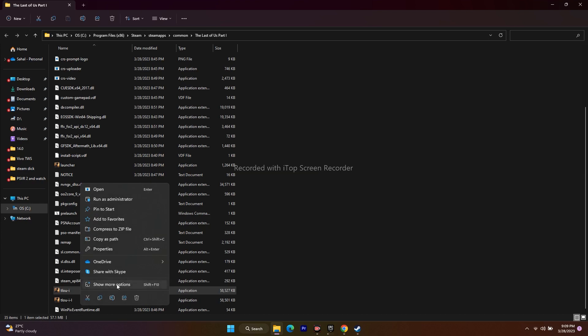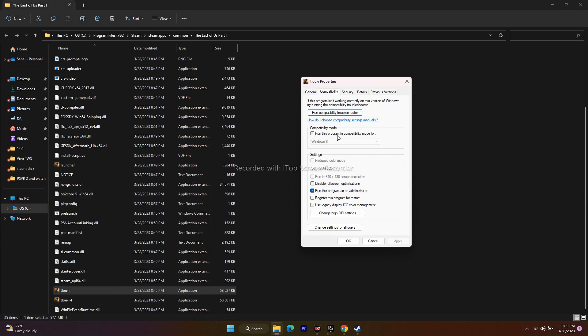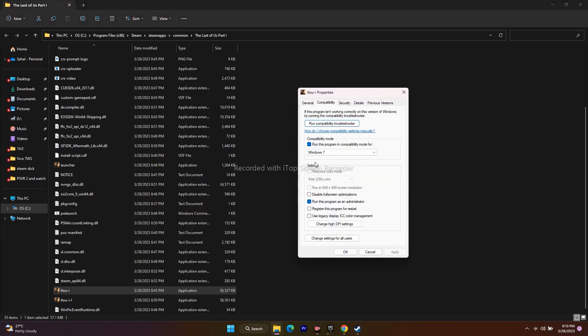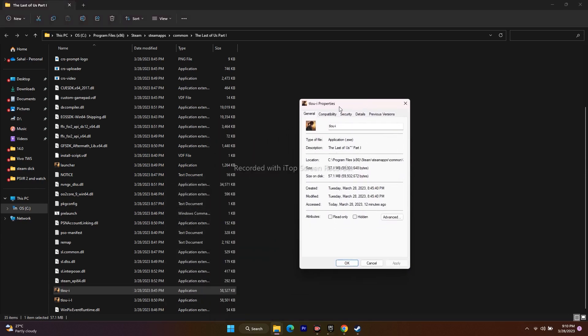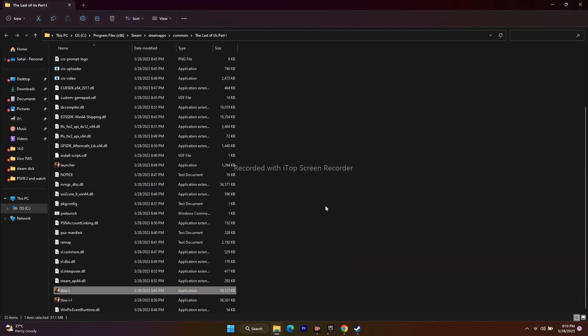To try compatibility mode, right click the application, go to Show More Options, Properties, then Compatibility. Under Compatibility Mode, check 'Run this program in compatibility mode' and select Windows 7. Click Apply and OK and try to launch the game. If that doesn't work, change it to Windows 8. If none of these work, remove the compatibility mode setting and keep only 'Run this program as an administrator', then apply and try again.